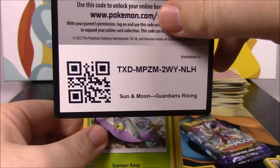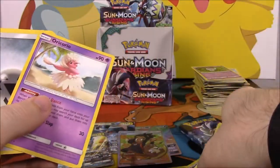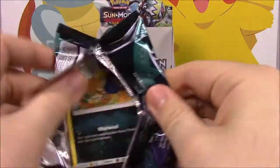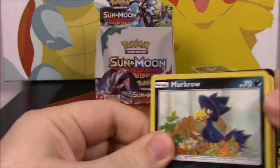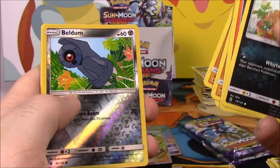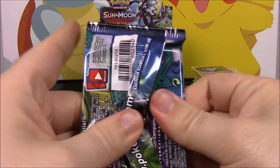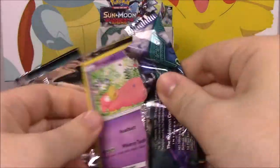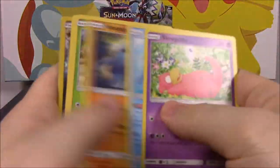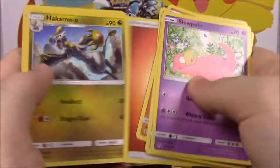Got a Wimpod, there's the code. We got a Fletchinder and an Oricorio. Got a few more packs left, dwindling down — once again hoping to get another GX, but I doubt it. We got a Boldore and a Sharpedo. One pack left after this one. Can we get lucky? Not from this one — we got a reverse holo Solgaleo and a Trevenant as a rare.